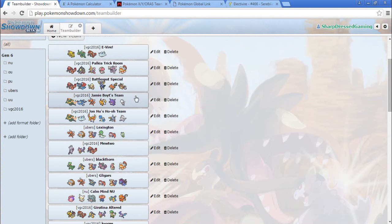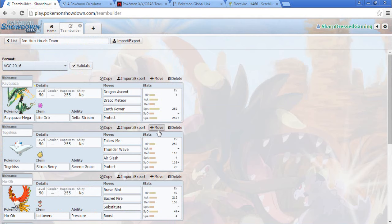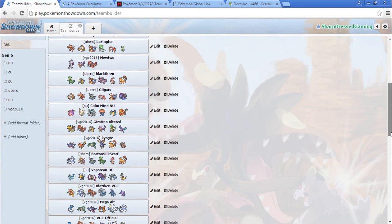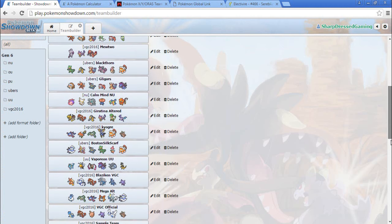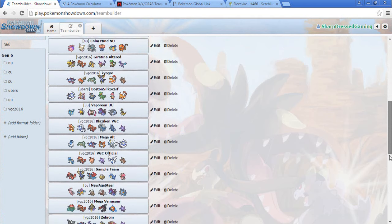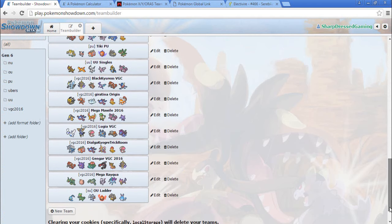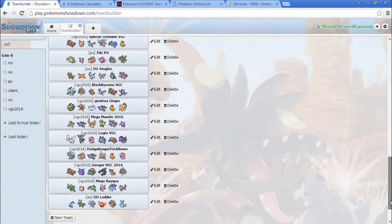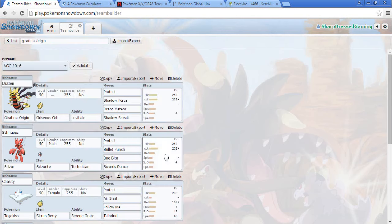We should go Togekiss. Here's the Togekiss I was going to go off of. I kind of want to use Togekiss — just because, why not. I've used Togekiss before this season. Here it is — it's in the Giratina Origin team. There's my Togekiss. I think that's the same as the one I just looked at.